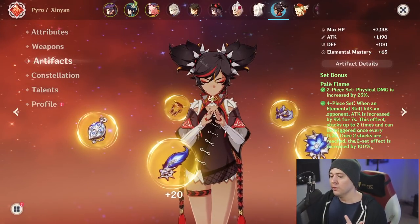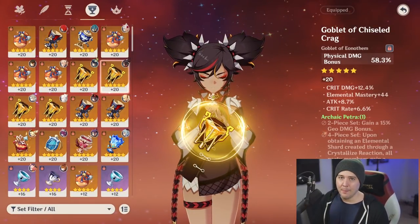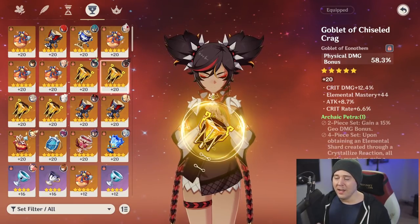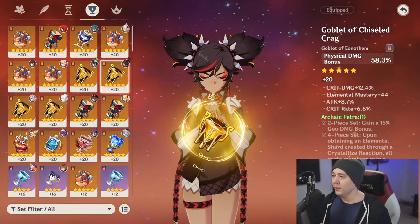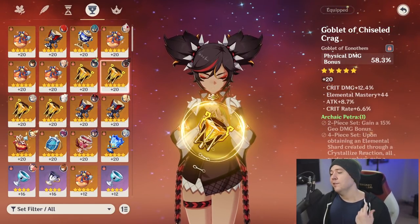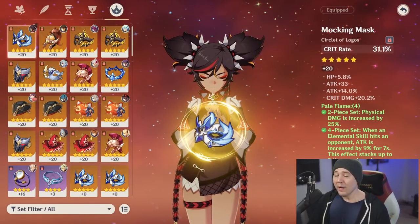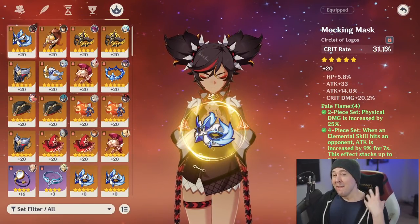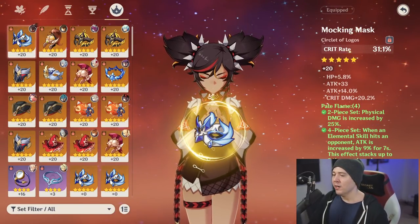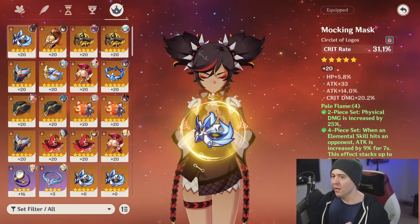All the same substats and main stats were used for these builds because it was the best no matter what weapon you were using for Eula. Obviously your goblet is going to be physical damage — the vast majority of her damage is physical, from her normal attacks, her elemental burst sword, and the mini sword from her elemental skill hold. Your Sands is attack percent, and crit rate was the best on average for the circlet, although a well-rolled crit damage circlet with crit rate substats is also very nice.